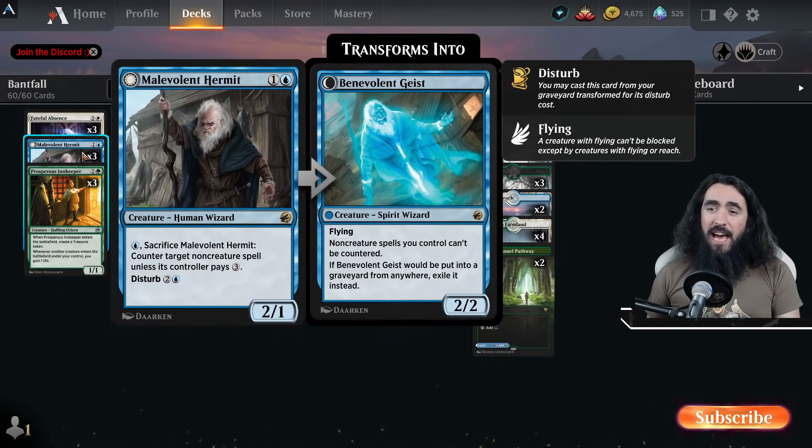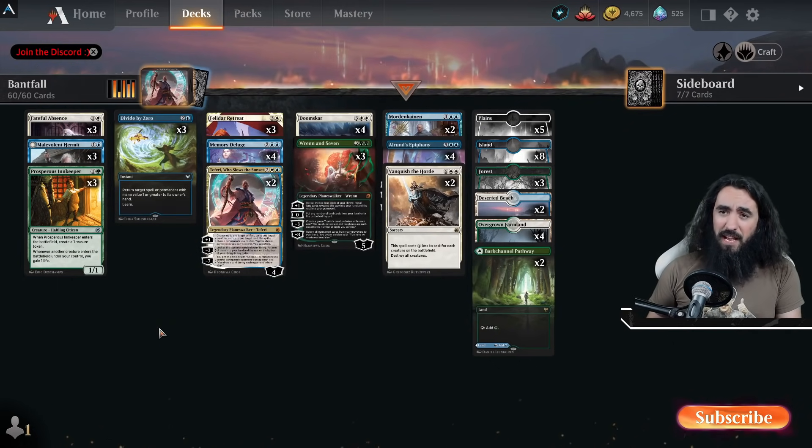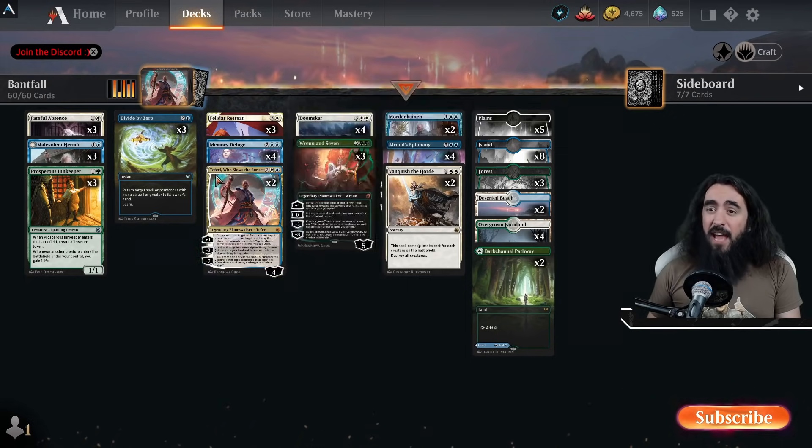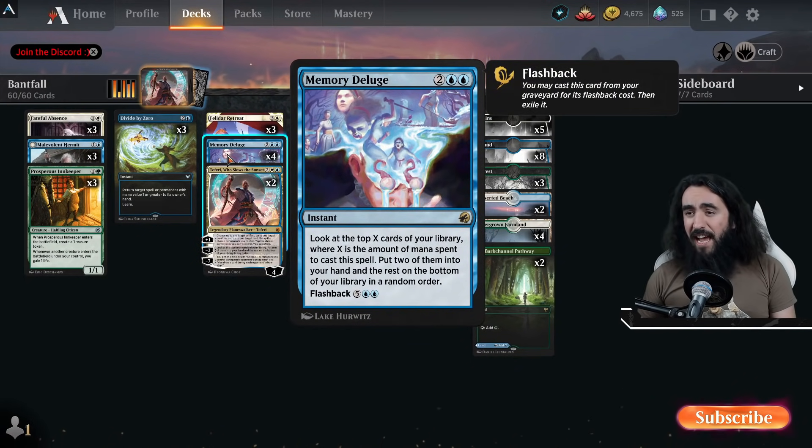We have the Malevolent Hermit that can be sacrificed to counter a target non-creature spell unless its controller pays three. So this is kind of our only counter spell in here. Then we have the Divide by Zero, and that is it. Then we have the Memory Deluge out of the new set — it's just one of the best cards ever.